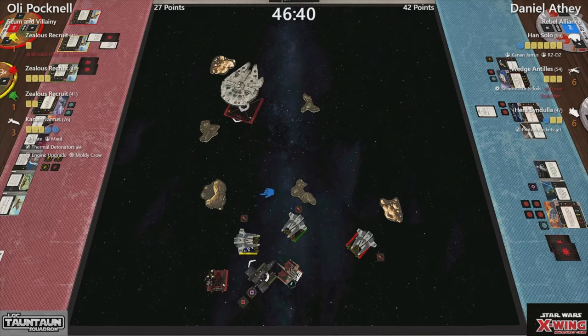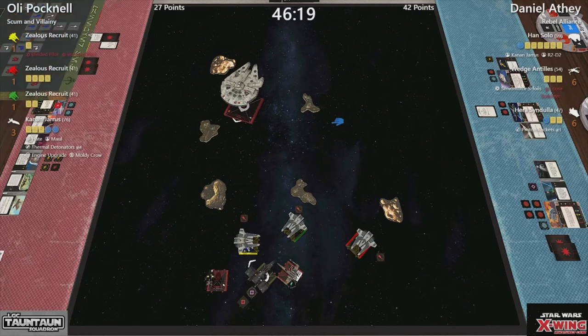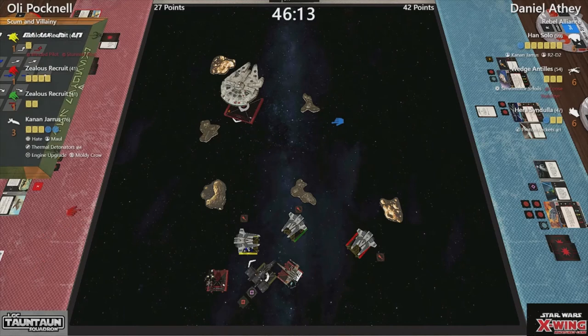Coming up to 45 minutes left in the game, so an absolute ton of stuff to do. Has Maul paid for his points? Probably in the first round of engagement, yes, outside of that possibly not. But who am I to tell the world champion how to build this thing? I personally think Gleb is a very good card to put on him.